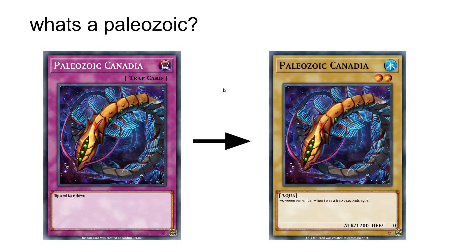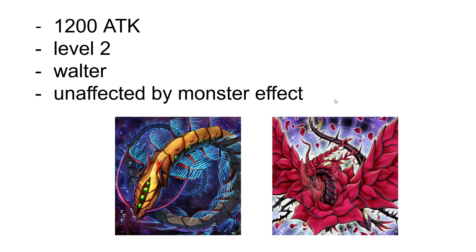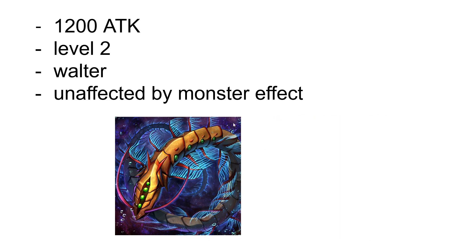What's a Paleozoic you might ask? Well, there are two effects. First they're a trap card on the field, and then they come back from the graveyard as a normal monster. They are 1200 attack, they're level 2, they're WATER type, and they're unaffected by monster effects. You see a Backrose Dragon trying to kill my Canadia? It doesn't work — it's gone now.